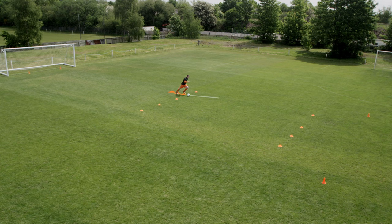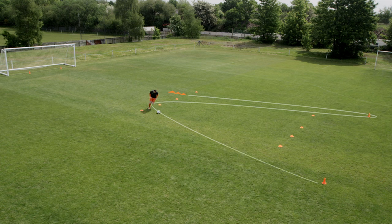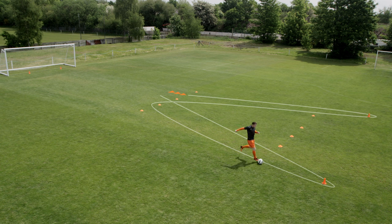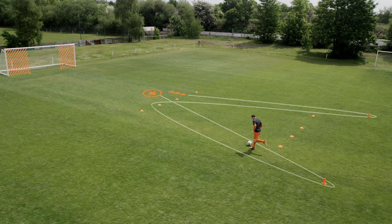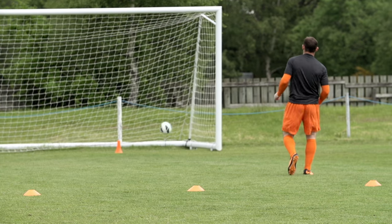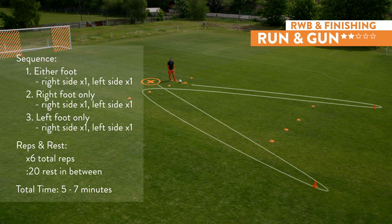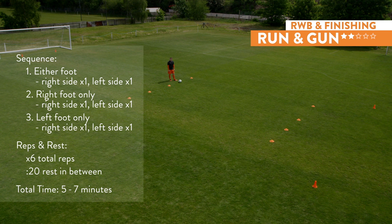Next up, run and gun. Push out of the first gate and run at speed with the ball to the back cone. Make a sharp turn and accelerate back through the centre gate. Another quick turn. Run with the ball, turn, accelerate with the ball and set up your shot. Finish with power and accuracy. If you do not have a goal, pick any target to shoot at. Do two sets using either foot, then two sets right foot only and two more left only. Six total sets with 20 seconds rest in between. Five to seven minutes of total training time.